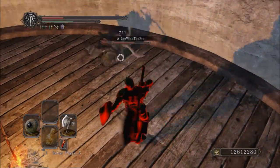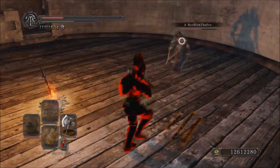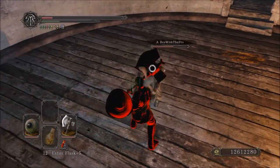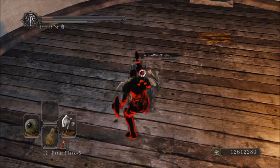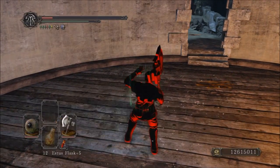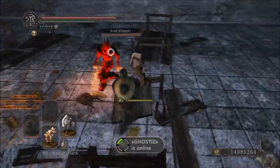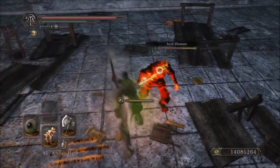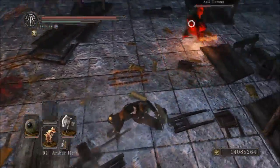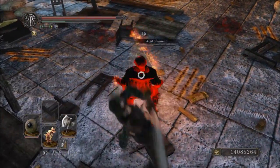With this weapon, the biggest pro would probably be when power stanced, how it gains such an incredible speed boost, and how it can be used to combo very well with other weapons in the axe class. There are some combos you can do when power stanced involving that L2 that can easily build up 2,400 damage — guaranteed three to four hit combos, depending on the person's poise. It's a very scary weapon when power stanced.